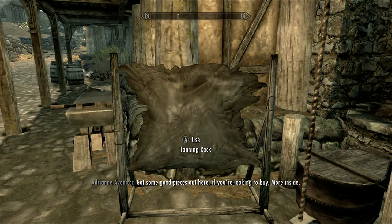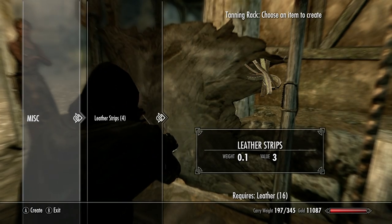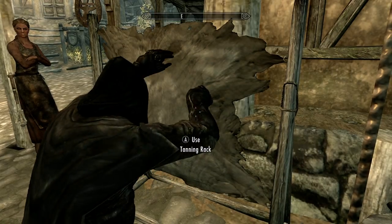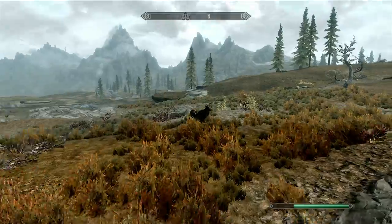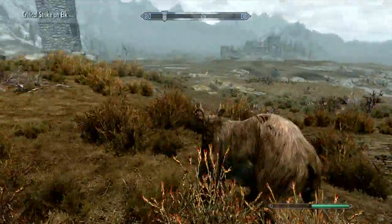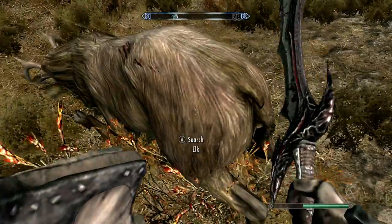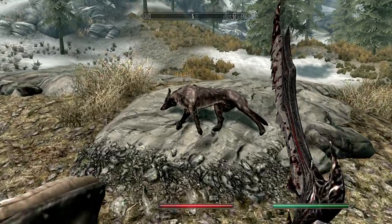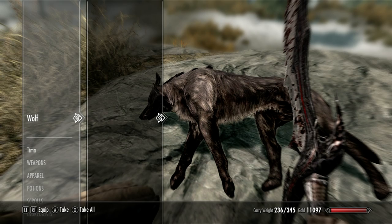Just in case you don't know, this is the tanning rack. You can kill animals for leather and make leather strips that way. The animals you can get leather from are like deer, wolves, bears, stuff like that. Just go to their body and take the leather — like this wolf pelt — and you can make leather from it.